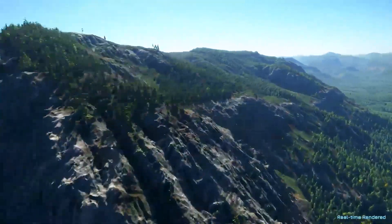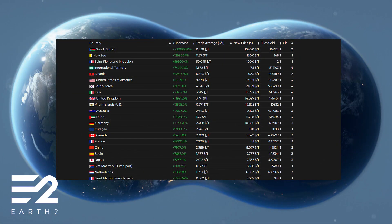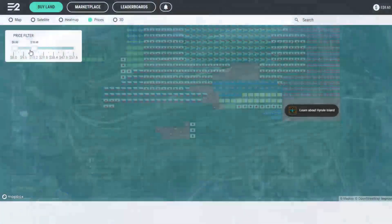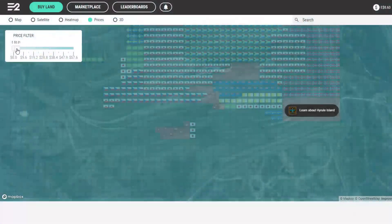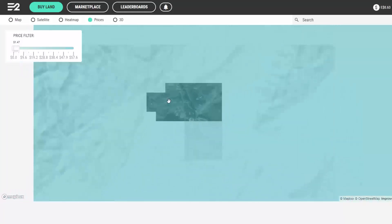The first thing to know is all land isn't the same price. Each country is priced differently depending on the number of tiles sold in that specific country. Right now tiles range from around 50 cents up to $60 for the United States. There's a price filter in the top left of Earth 2 where you can set tile price, making it easier for you to find tiles within your budget.